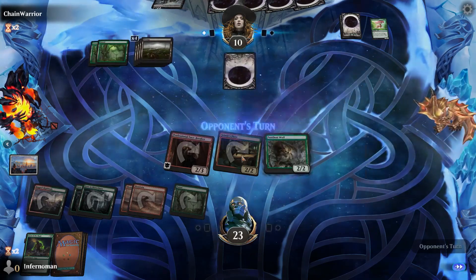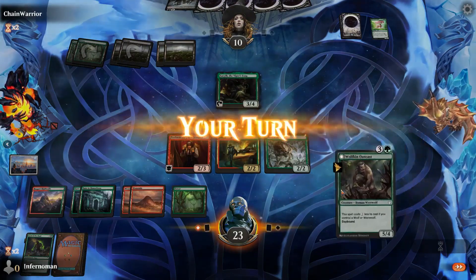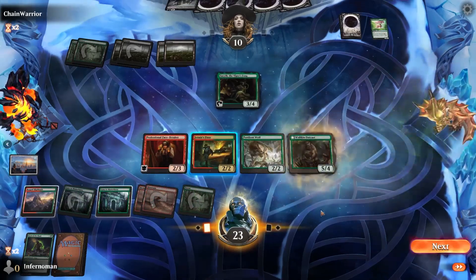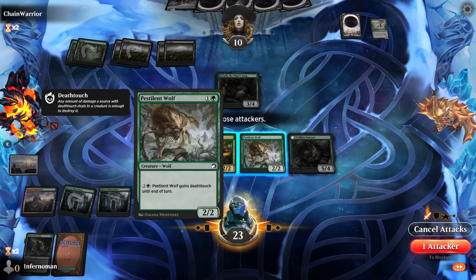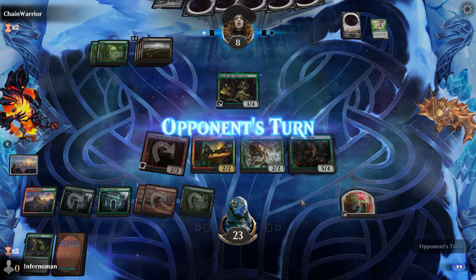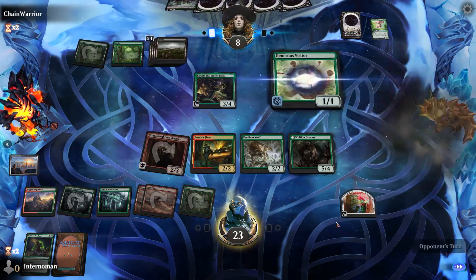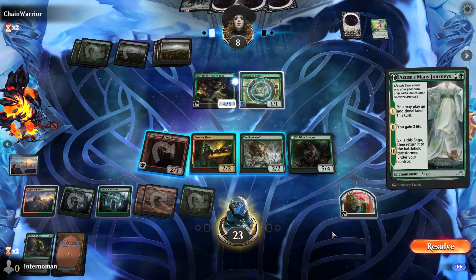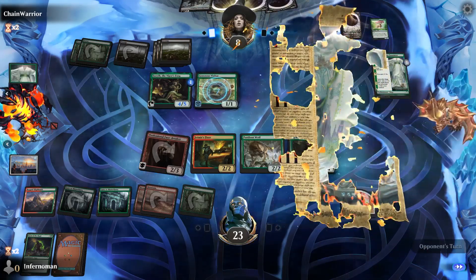The deathtouch wolf will be helpful next turn. We cast Wolf Cub and swing with our Professional Face-Breaker, generating another Treasure token — not too bad. The opponent plays Generous Visitor and pumps their Viper. They play another land and have Master's Review up.